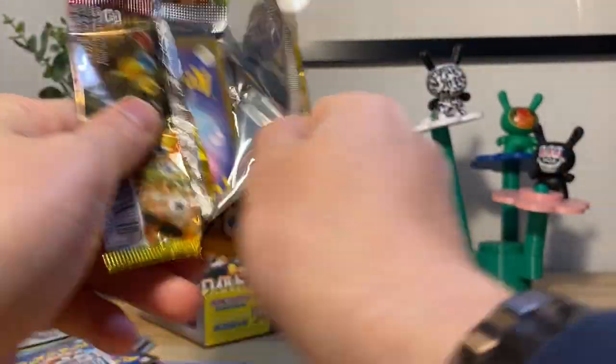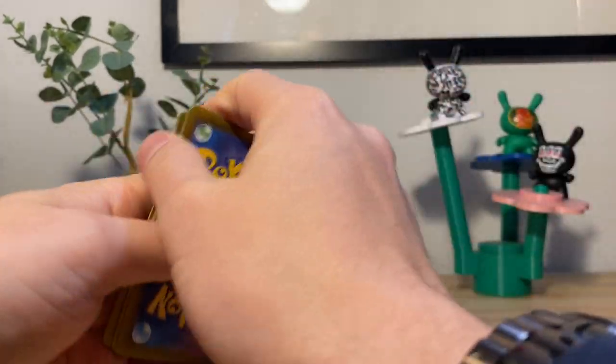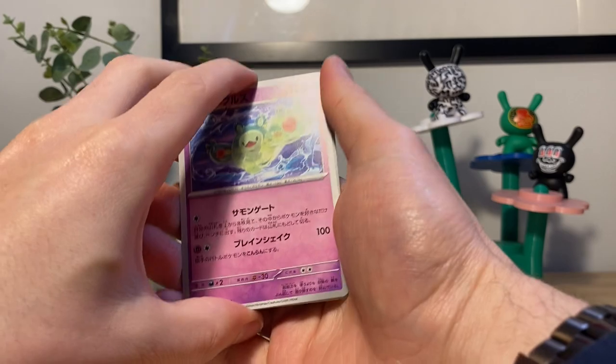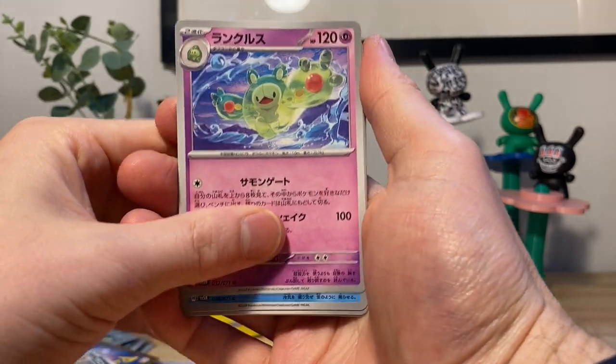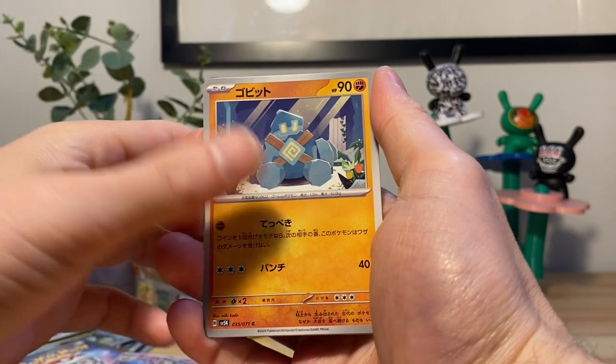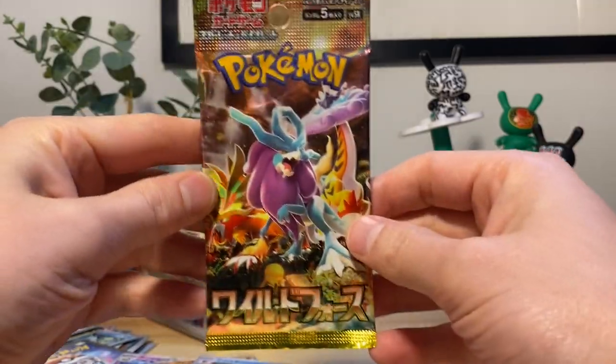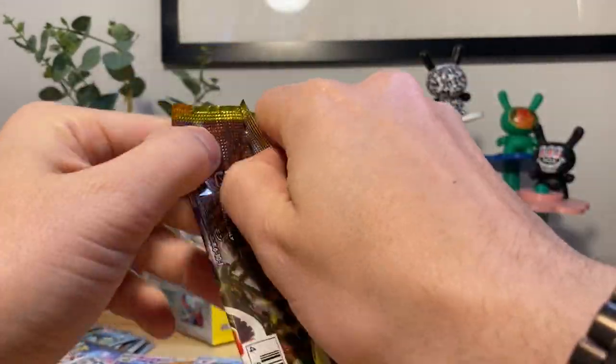Sorry if the quality of my commentary is fading — I am overly caffeinated and opening cards tends to do this to me where I just kind of lose my mind slowly. We have Gligar, Gligar Sharpedo on the end. Second to last pack — can we end with a banger?